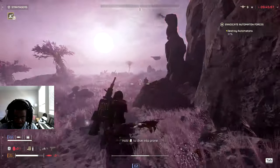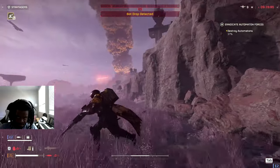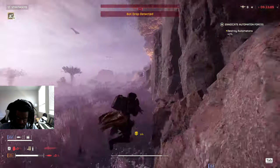Armor also got a change - heavy and medium armor now provide more damage protection. You'll take 10% less damage wearing heavy armor and 5% less damage from medium armor, which is a pretty good change.